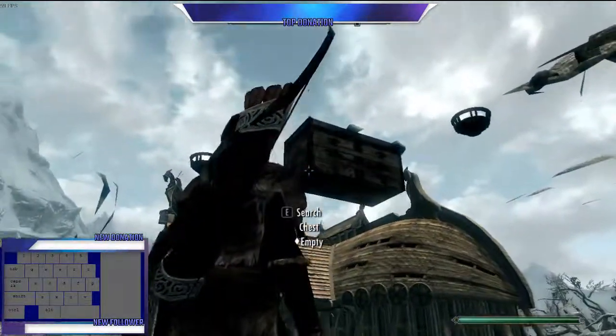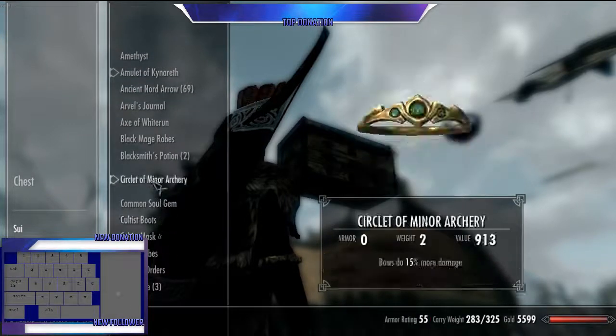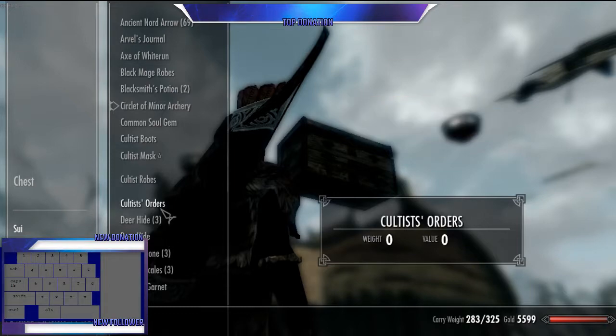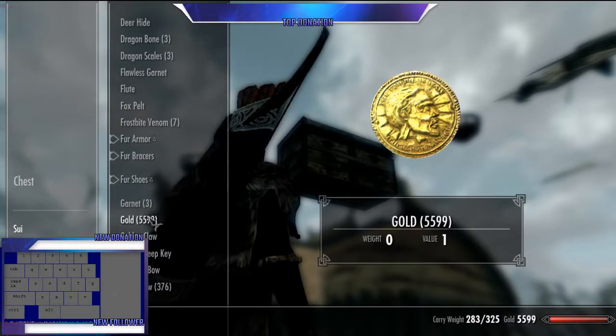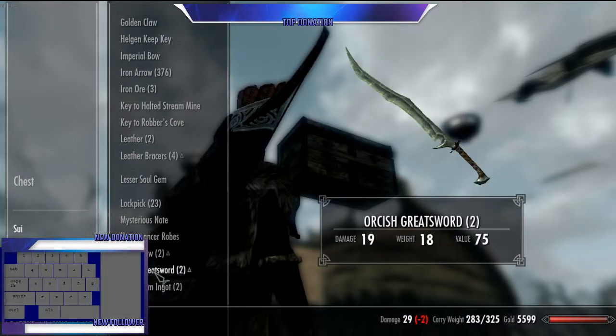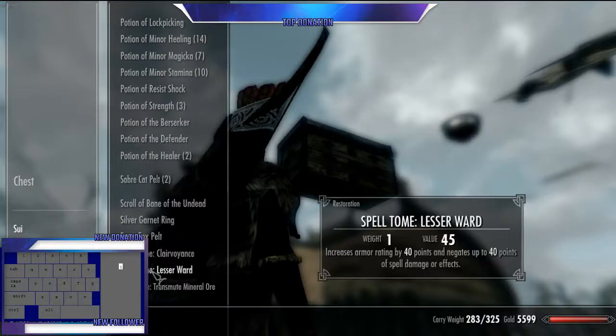Now it takes a few days in-game or something for it to reset. I already got it — as you can see I got a lot of gold and a lot of random gear. I sold most of it though. You get a lot of gold from it, like a thousand or two thousand per chest. You get some orc stuff sometimes, sometimes some Dwarven stuff, even Daedric I think.